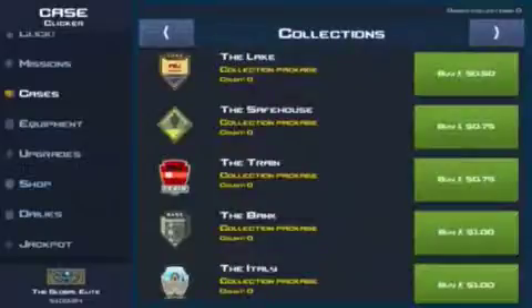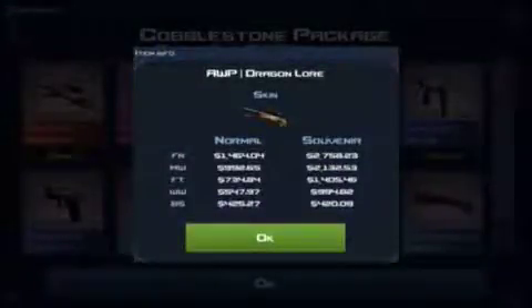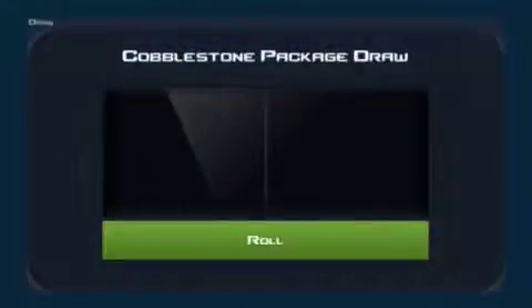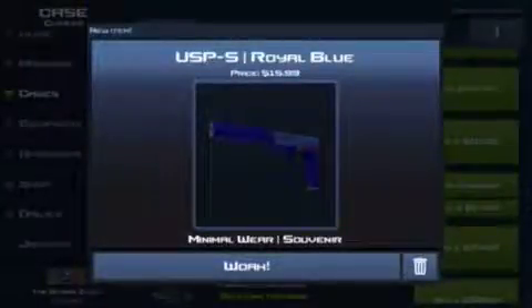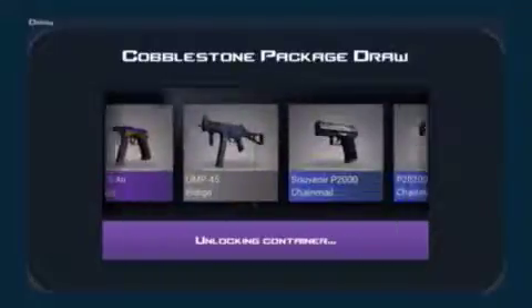Alright, we are gonna go on to our souvenir cases. I bought 10 souvenir cases — that's 10 chances to get the AWP Dragon Lore. The souvenir Dragon Lore is going for around two thousand dollars. First one — USPS room blue, $19, I'll sell that. I didn't really check prices on these things, I just wanted the Dragon Lore.